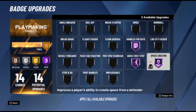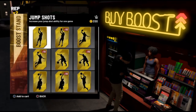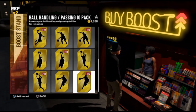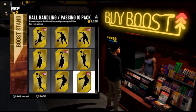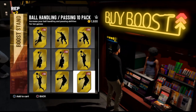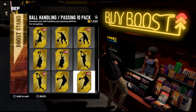The next badge you're going to want, without a doubt, is Handles for Days. Self-explanatory — it reduces the amount of energy lost when performing dribble moves. When you lose energy, you lose attributes towards your dribbling. So when you get tired and start getting that Gatorade symbol, you're going to be dribbling like a sloth. Definitely throw on Handles for Days if you want to be dribbling like KD or Paul George out there.